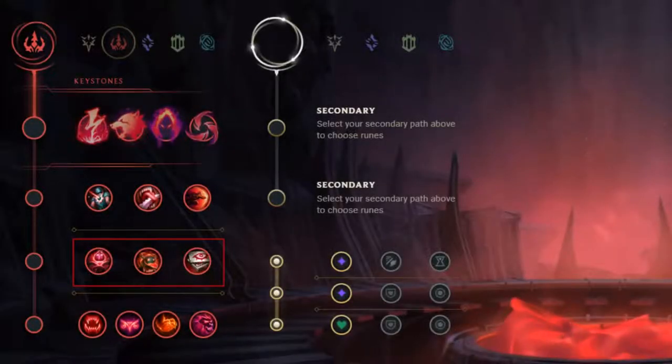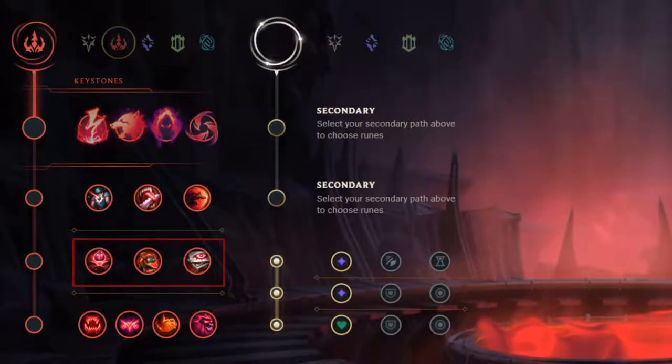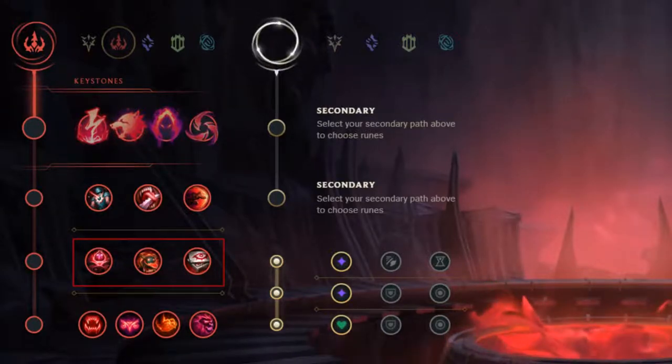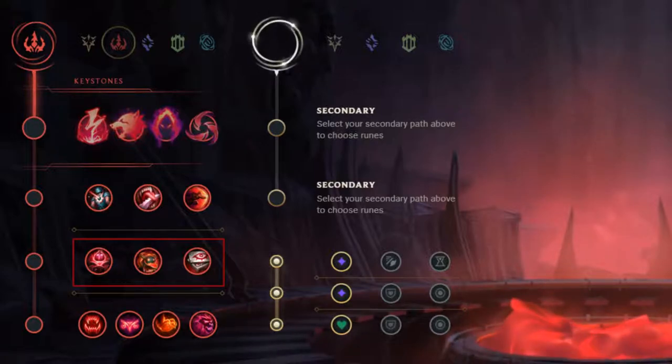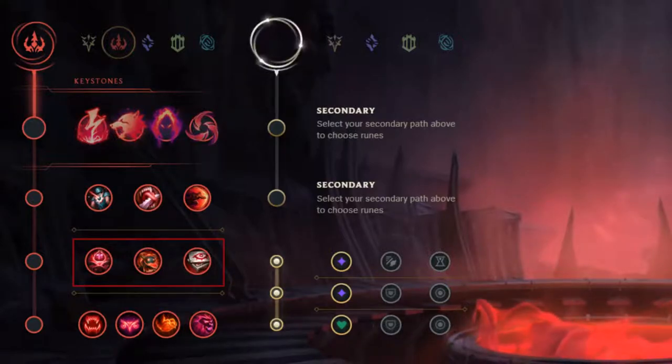The tracking branch of the Domination Tree gives your champion stacks for performing certain tasks. Each stack gives 1.2 AD or 2 AP, and when fully stacked, gives up to 18 AD or 30 AP. In addition, two of the runes give additional vision at the cost of theoretically stacking slower.